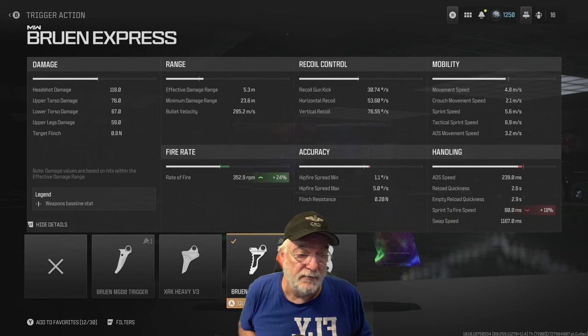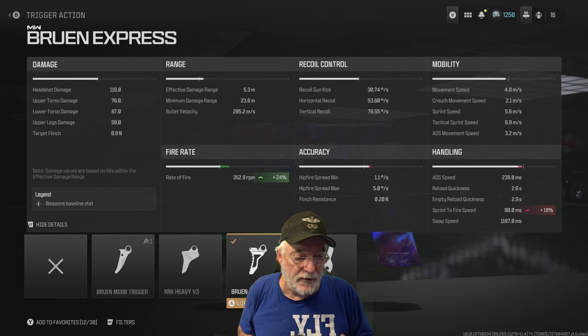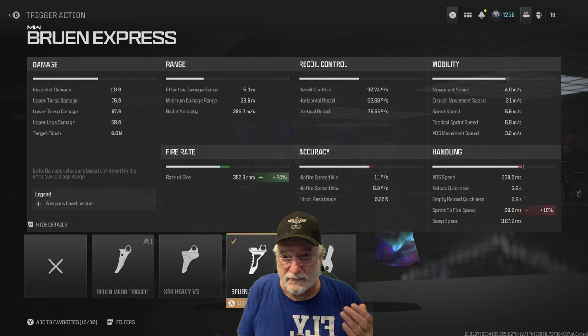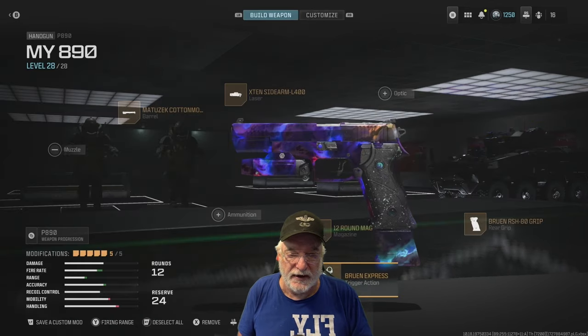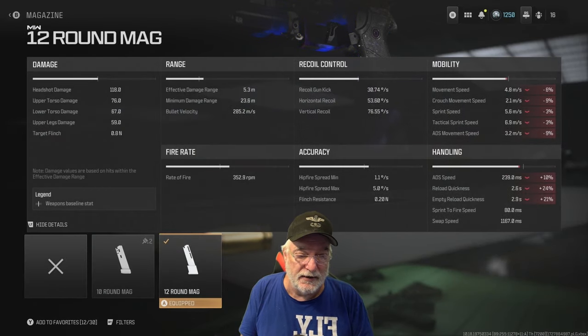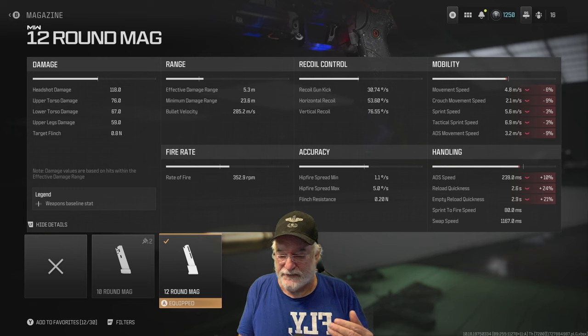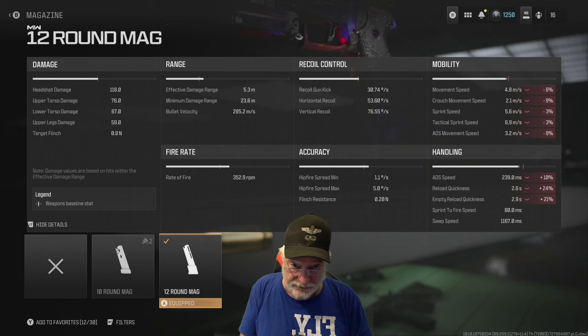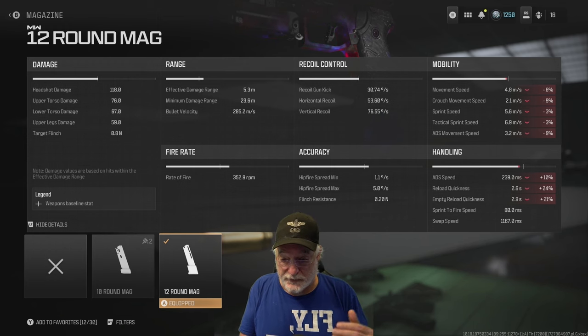ADS speed we don't care about, so we can load up some time on that. Look at the sprint-to-fire speed: 80 milliseconds, reload in only 2.6 seconds. The 12-round mag is a must. It slows us down a bit, but still we're lightning fast — absolutely quick with this weapon. All we're doing is hip-firing. You must have the 12 rounds because you'll run out of ammunition almost immediately.